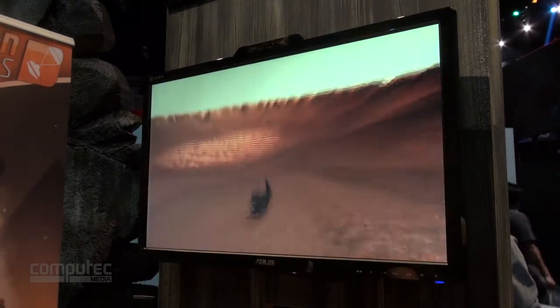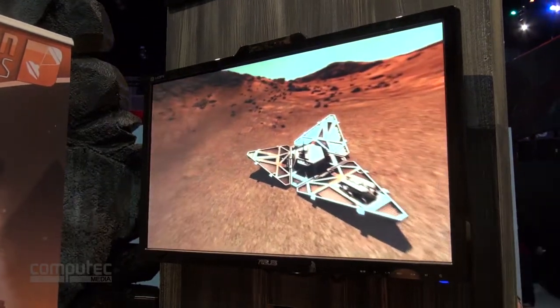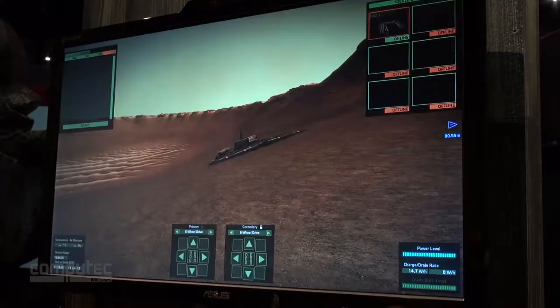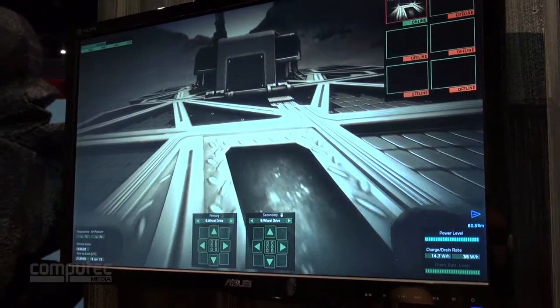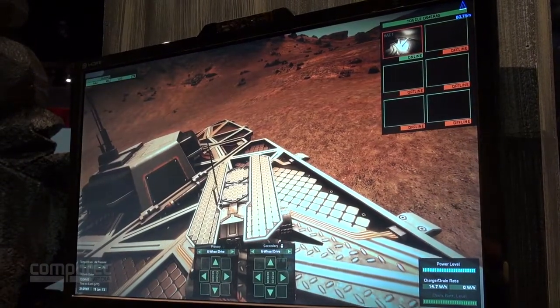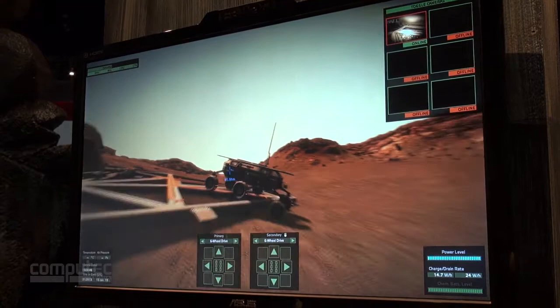We can see in the background the rover unwinding. It is all physicalized — if I just grab it and tug it, you can see it is several physics objects connected by the physics engine. If I jump into the small rover and turn it on, you can see I'm looking from inside the rover from its camera. Up in the top right you can see it updating the cameras as I drive it, and again you can see the suspension system working.